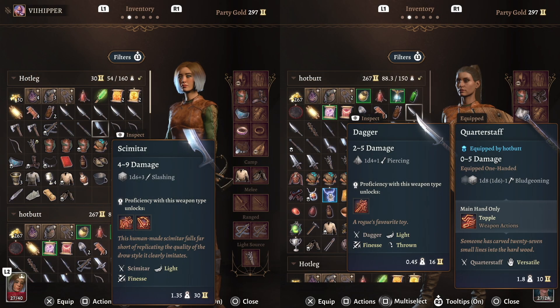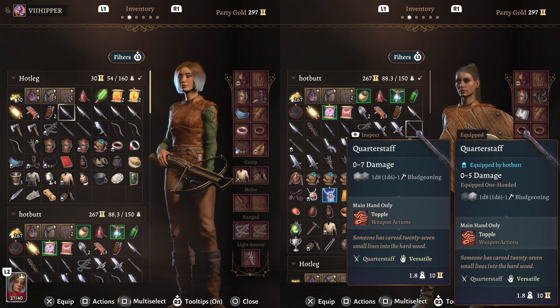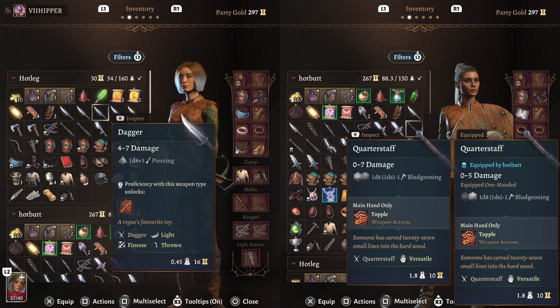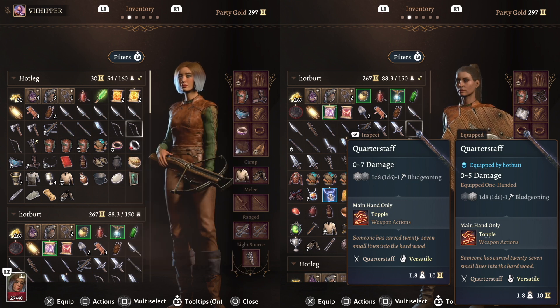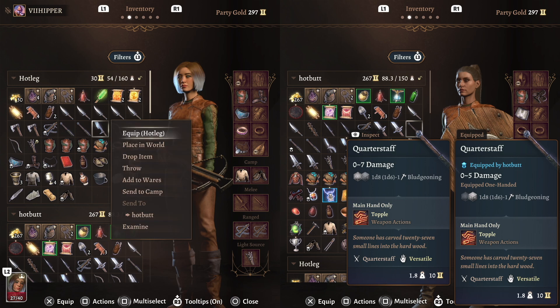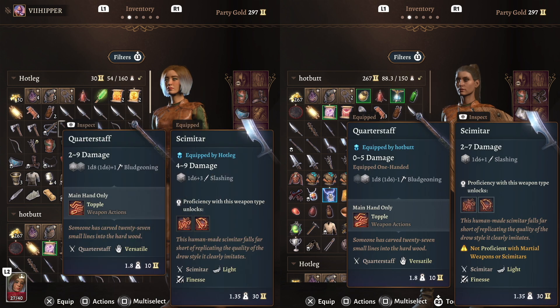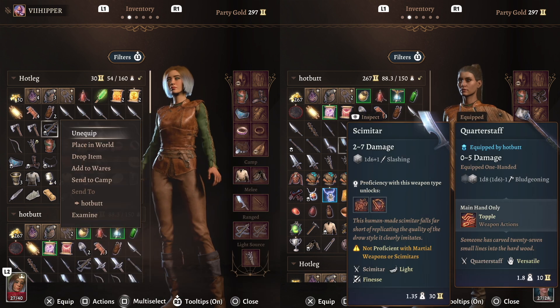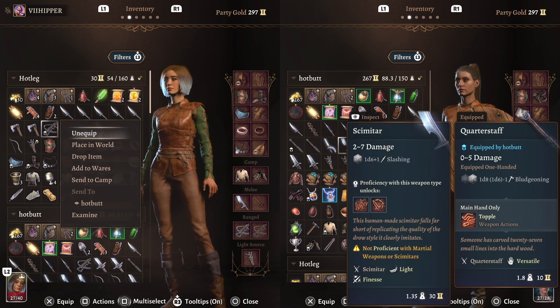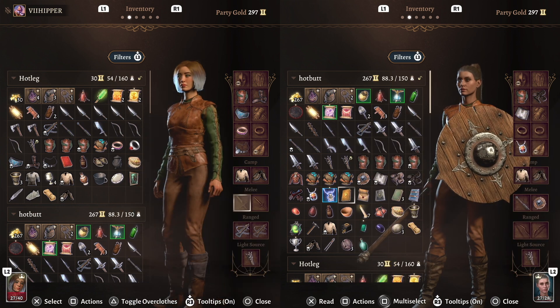It also means there's a lot less micromanagement because you only have to worry about two characters, not four. A party of four can be a little exhausting — keeping everyone accessorized, making sure Astarion is happy and everyone else is happy. This way, you just have to worry about your own character, and your other player has to worry about theirs. It works really well.